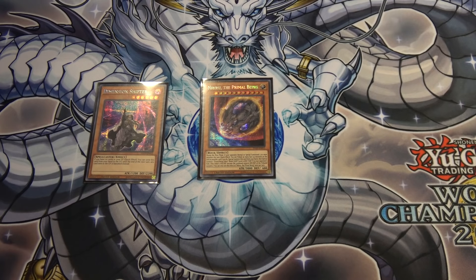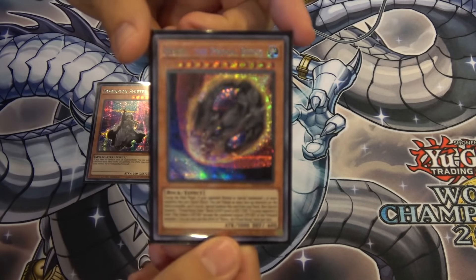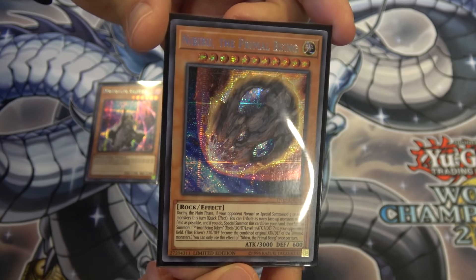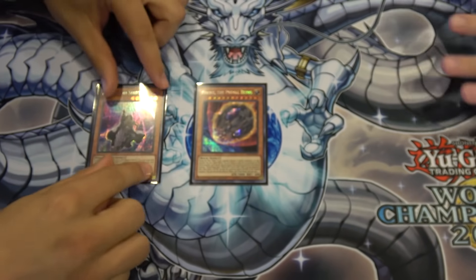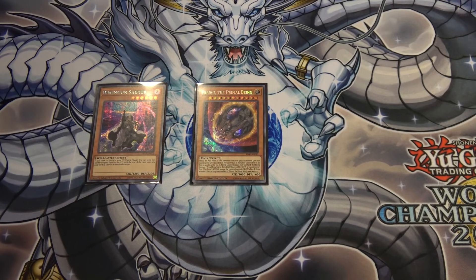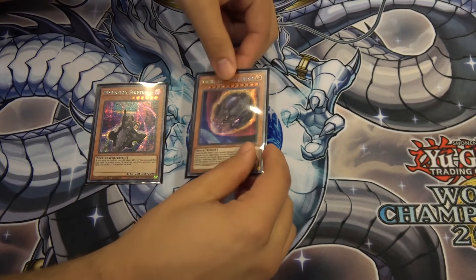During the main phase, if your opponent has summoned or special summoned five or more monsters on this turn, once they hit that threshold, you can use Nibiru any time during the main phase. It's a quick effect that reveals from your hand. Five or more summons — any time after they get to five, you can play this.